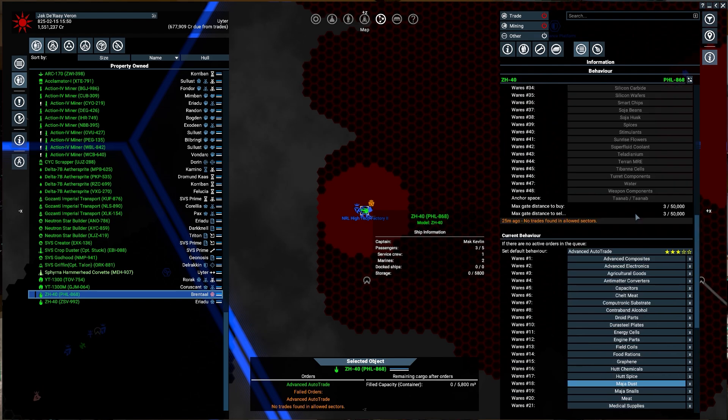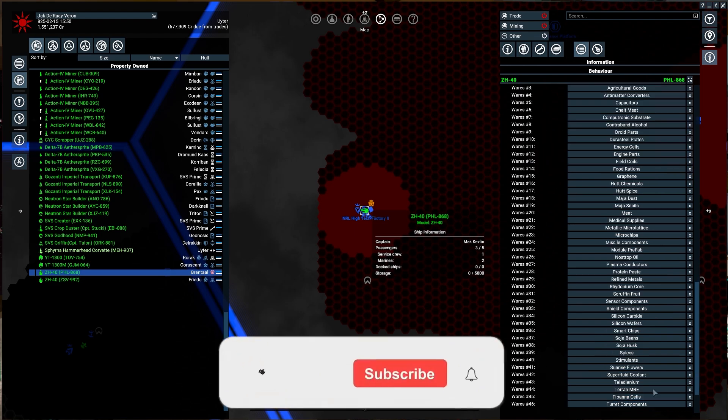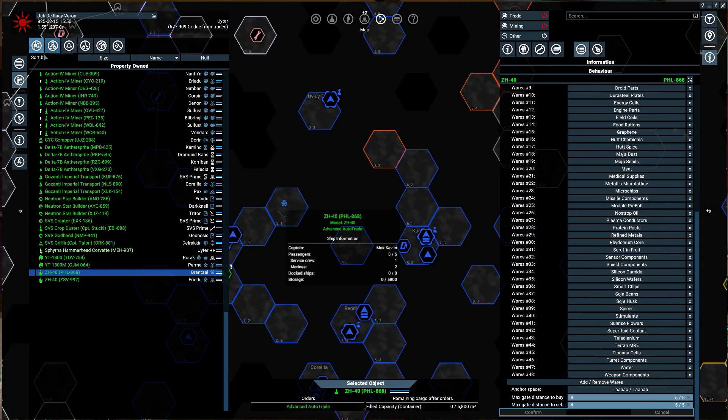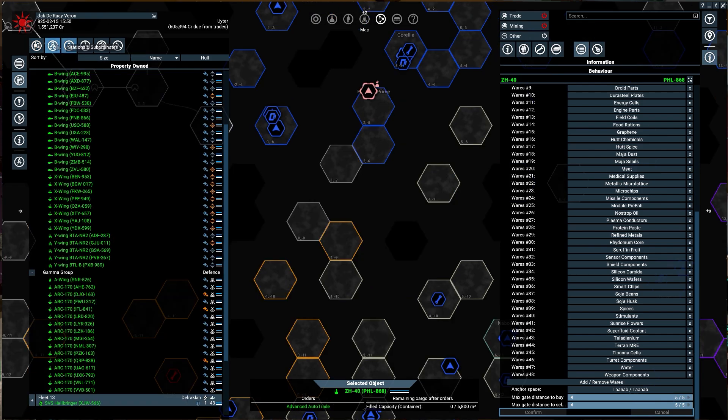Advanced auto trade — you do not have what it takes. I'll just turn up your distance for travel. Confirm. Let's go with all stations and ships — unassigned ships.